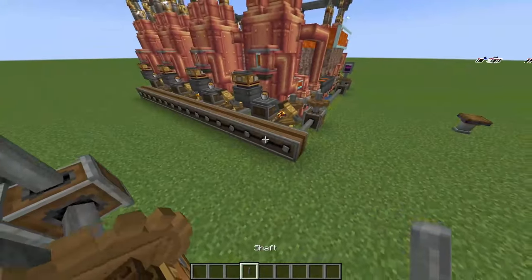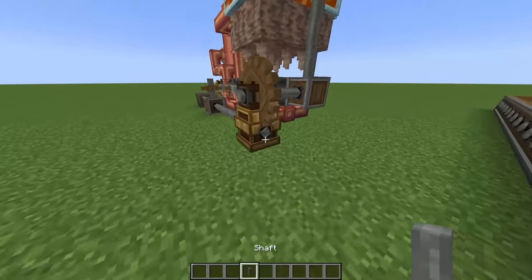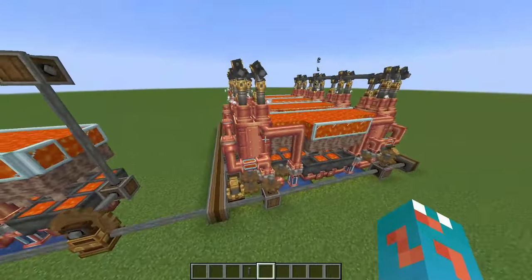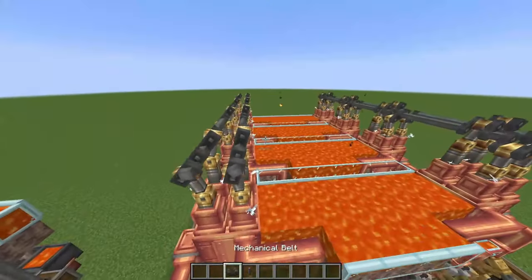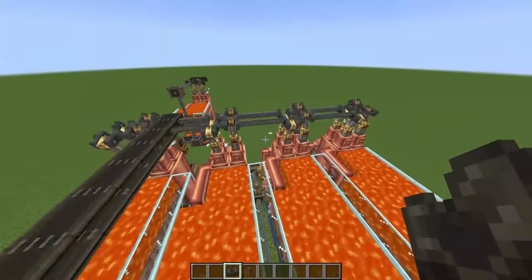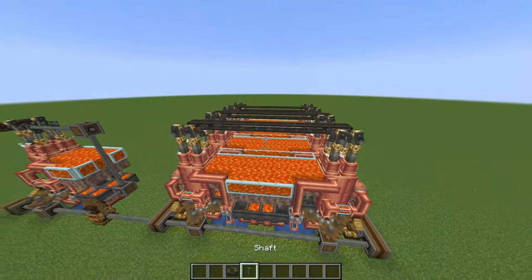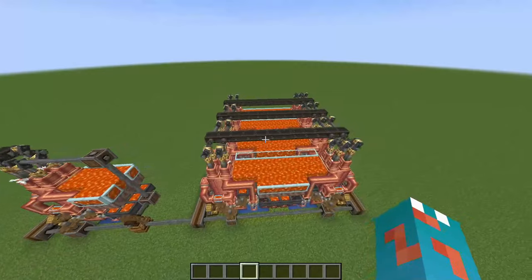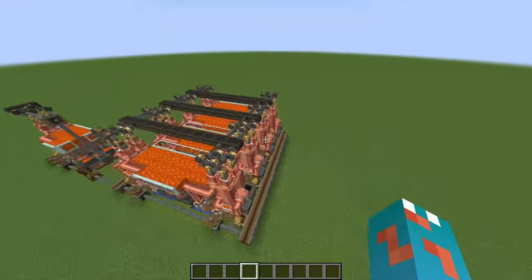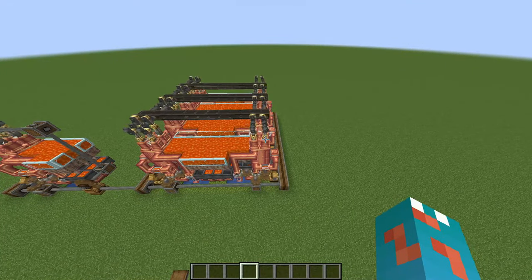A cool thing you could do: take off the creative motor and use just one segment of this to power the rest, making it self-sustaining. Then link everything up with belts over the top to ensure the power network is shared across the entire array. And there you have it — an infinitely expandable, infinitely tileable, both X and Z directions, tileable steam boiler.